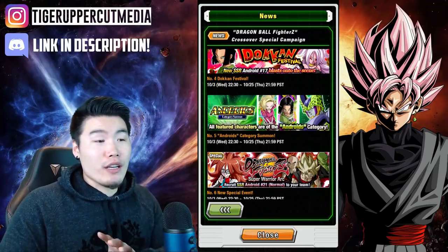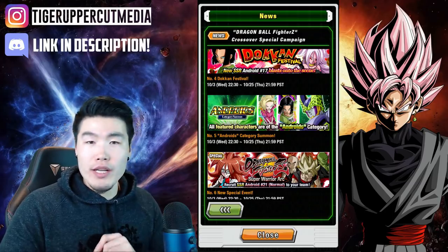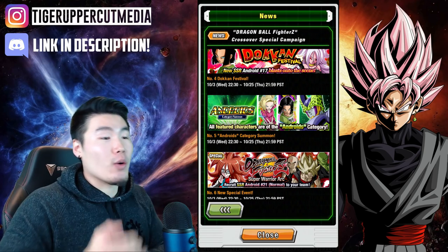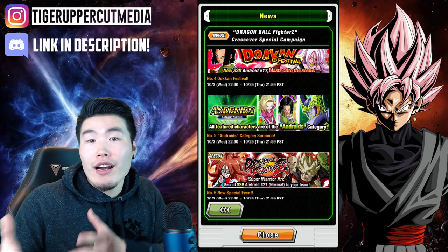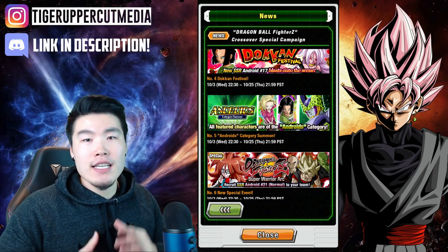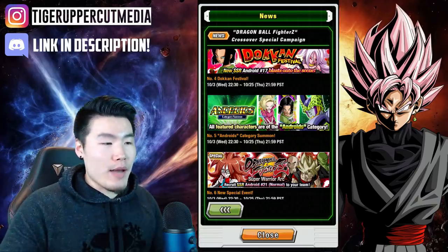Some of these units are really good — Tech 18, Tech 17, and Cell are all good units. But I would usually recommend to stay away from these category summons, even though you could get LRs potentially from them and they are probably going to be discounted for the first three multis. Still, not the best use of your stones, so I wouldn't recommend summoning on this banner.